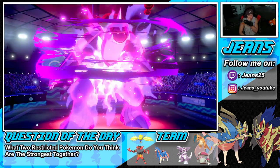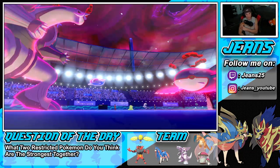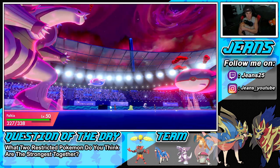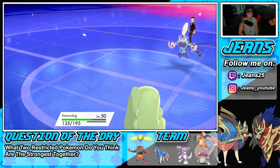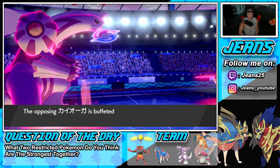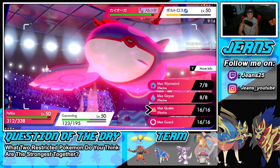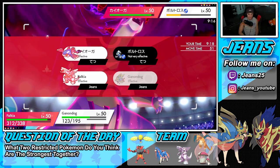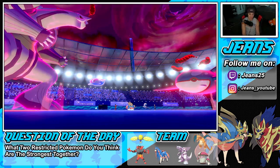He's doing me dirty with Eerie Impulse. I'm going into Max Quake to get that special defense boost rather than going for the steel move on Kyogre since it's not very effective. I'd rather guarantee the KO on Thundurus and get that special defense boost for Zacian. Let's Quake over and get some chip damage. I'll go for Behemoth Blade to pick up the KO — it won't do huge damage to Kyogre but we'll pick up the KO on Thundurus.